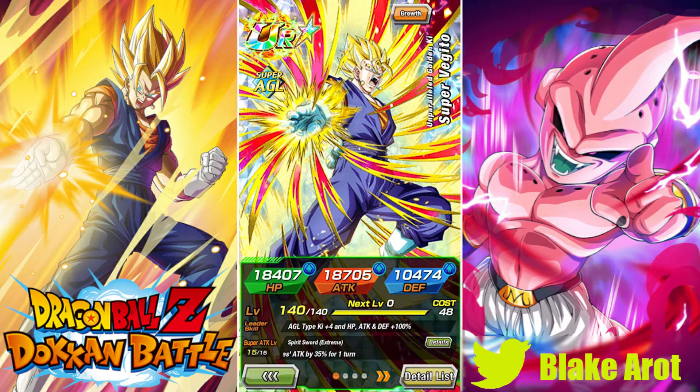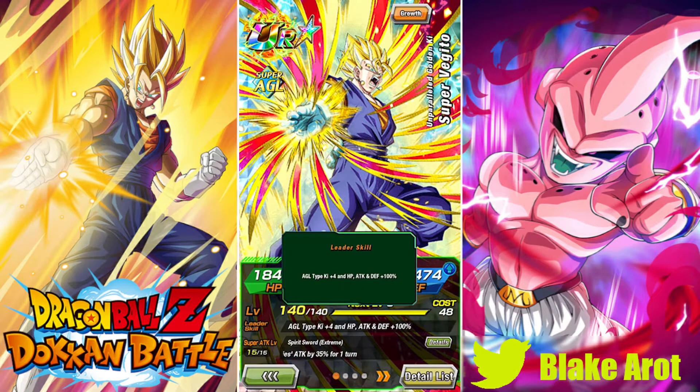His leader skill gives AGL types 4 Ki and 100%, which is a pretty good leader skill. The thing is, a leader skill like this is typically used in Dokkan Battlefield, but AGL has so many Dokkan Battlefield leaders — LR Gohan, LR Super Saiyan 4 Goku, the transforming Goku, Super Saiyan 4 Vegeta, LR Goten and Trunks, LR Kale and Caulifla, Bardock. This leader skill would be good if it was any type other than Super AGL.